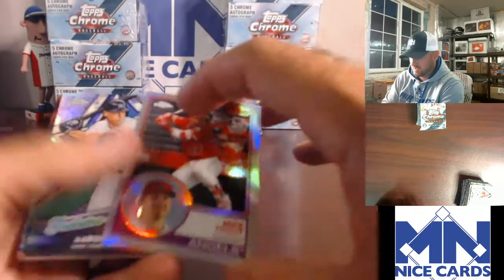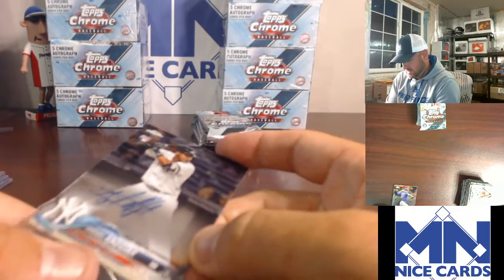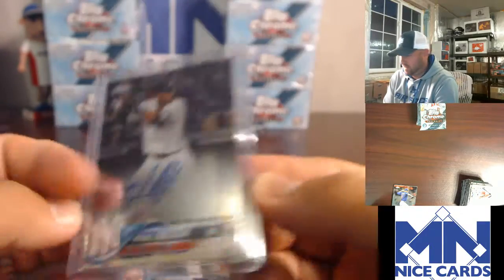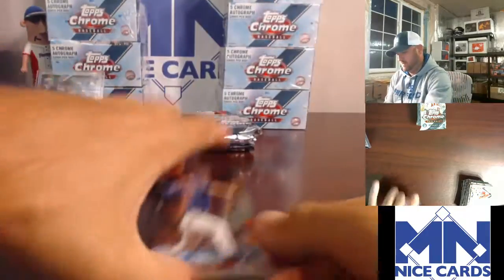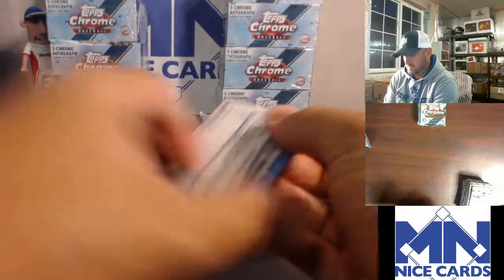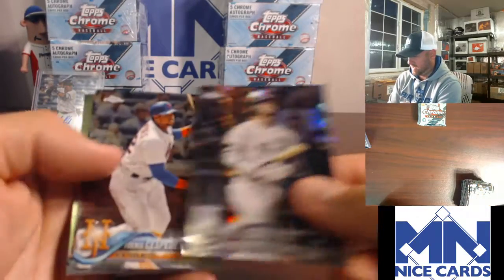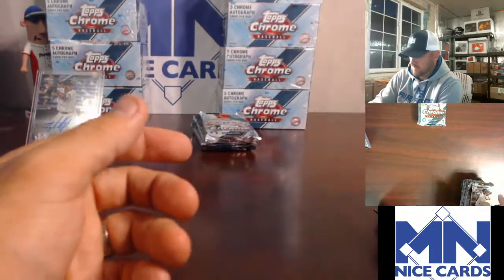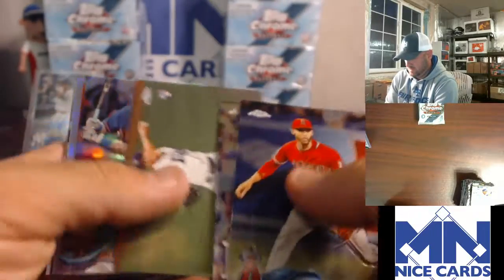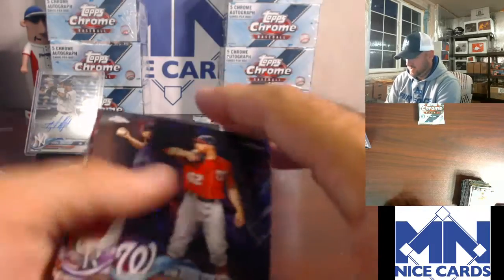Austin Hayes Refractor, Mike Trout 1983, Judge. Here's an Andihar — Yankees, we got the Yankees in this one. Nice hit. We're still looking for one more auto in these last two packs. Walker Refractor, Moncada, Simmons, Nito, Dominic Smith, Jordan Montgomery. Here's a Clint Frazier Freshman Flash. Here's a Doolittle numbered to 299.